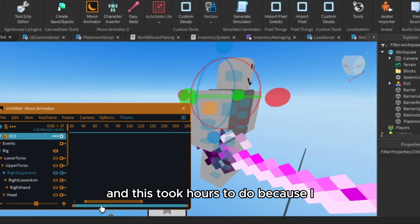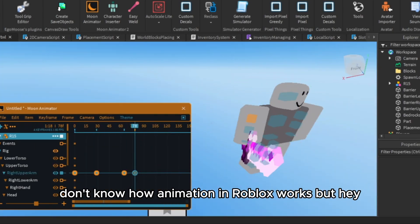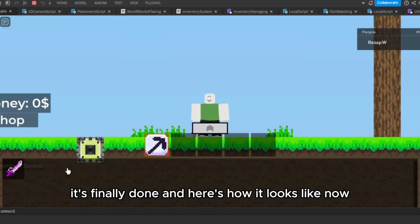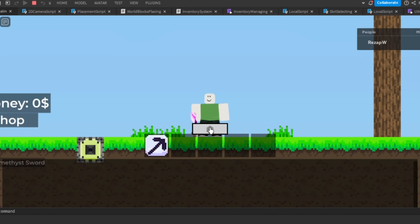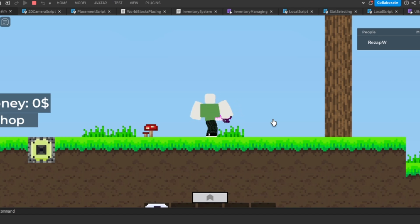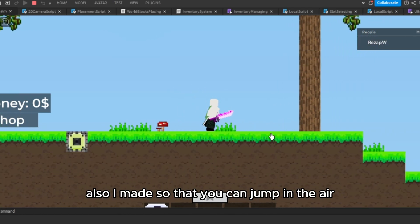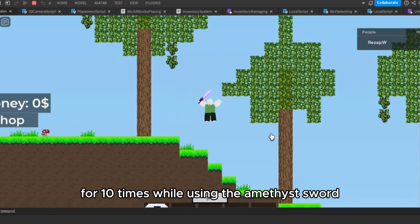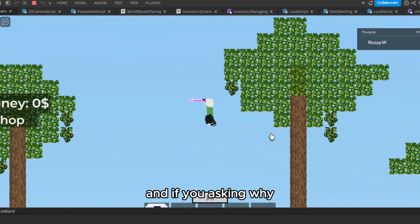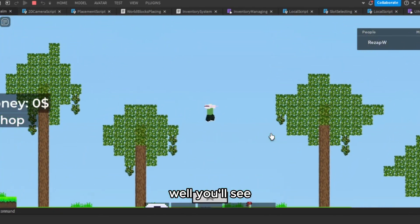I also decided to revamp the amethyst sword animation and the combat system. This took hours to do because I don't know how animation in Roblox works, but it's finally done. I also made it so that you can jump in the air 10 times while using the amethyst sword — and if you're asking why, you'll see.